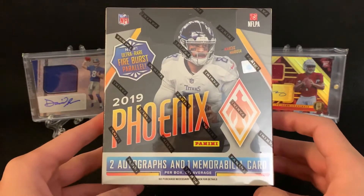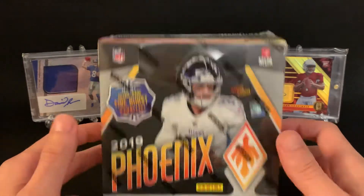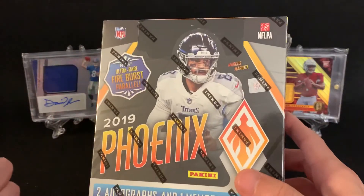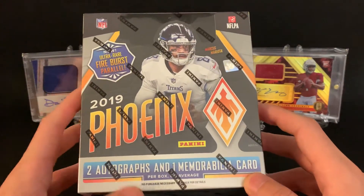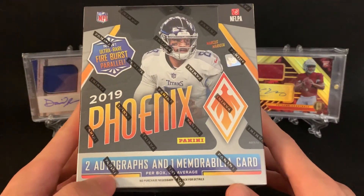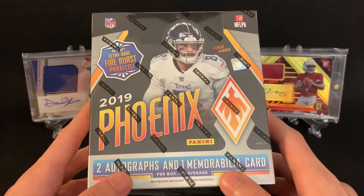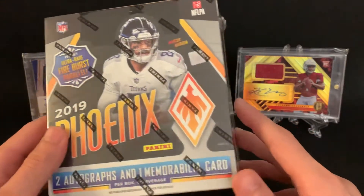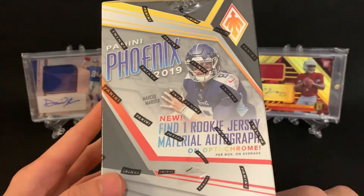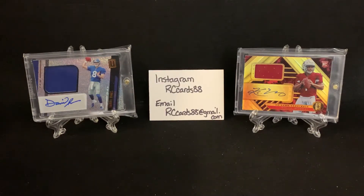I know Phoenix has been out for a little bit of time and there's a lot of breaks out there. I actually ordered this off of Panini's website the day that they dropped it for release, so I got this for $120 shipped, which is nice because I don't have to pay for shipping or taxes like I would at a local card shop. We are looking for two autographs and one memorabilia card per box on average. I've seen some actually have two RPAs, or an RPA and a veteran patch auto. We're also looking for the ultra-rare Fire Burst, and there's a Color Burst which is one per box.